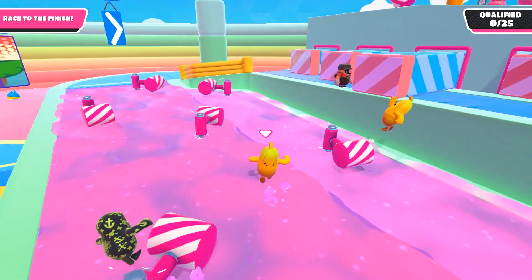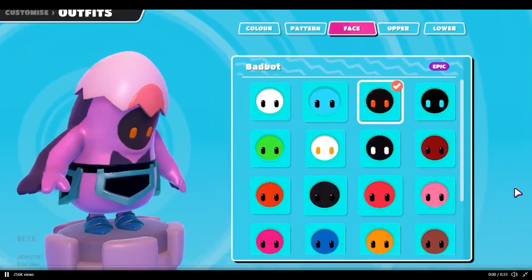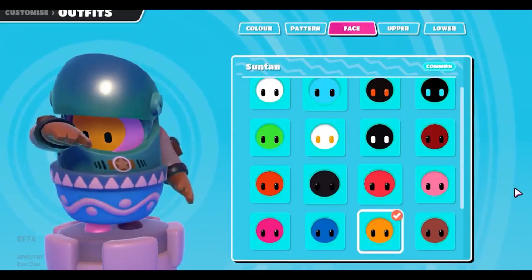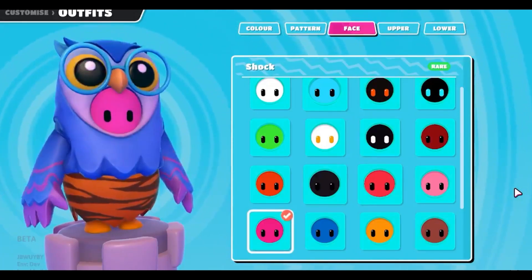Next we have another new feature in Season 2: the random outfit option, which lets the game choose your costume for you. In the new video we saw several new face plates added into the game for our Fall Guys, as well as some new costumes.